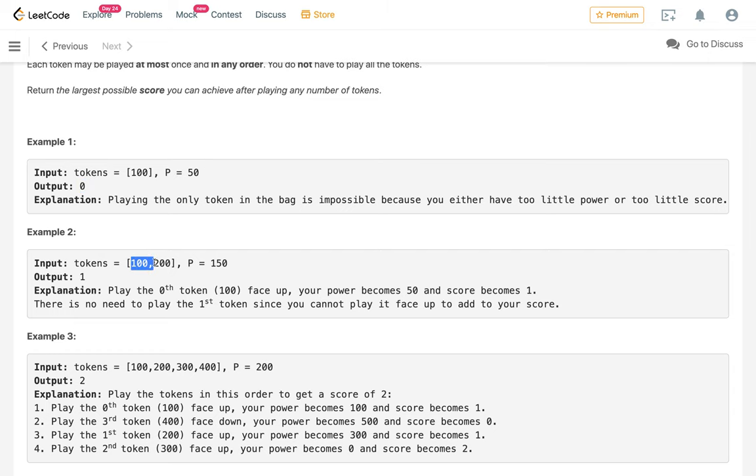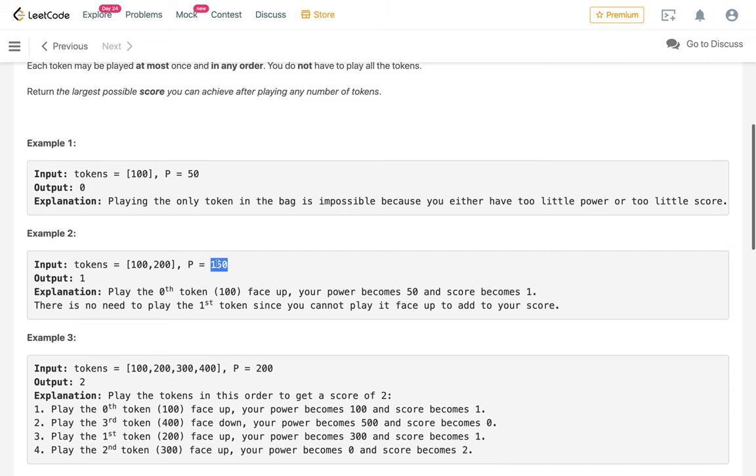In example 2, we have two tokens and the initial power is 150. We can play the first token face up, losing 100 power. After playing, the score becomes 1 and the power is 50. After that we can't play the second token face up, and playing it face down would just lose a score — so there's no point. Hence the maximum score we can get is 1.